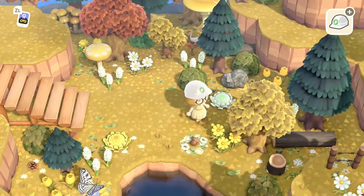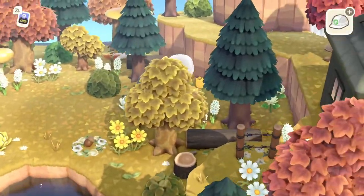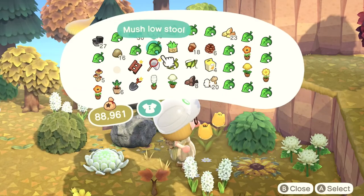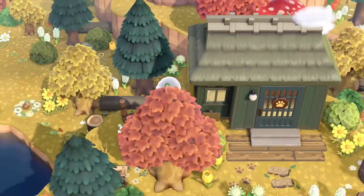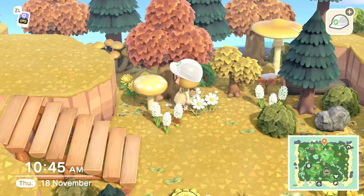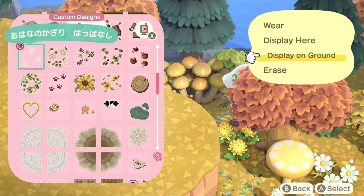I also got my hands on some yellow tulips, so there will be a few more yellow tulips in my future builds. I think there's always one flower you cannot get from your shop nor from Leif's stall — tulips are those for me. I just recently was finally able to grab some from a friend.